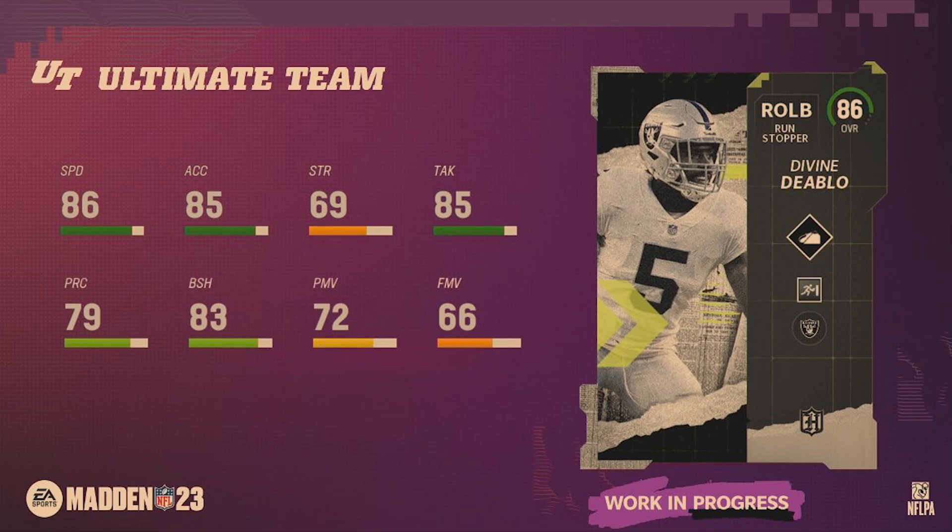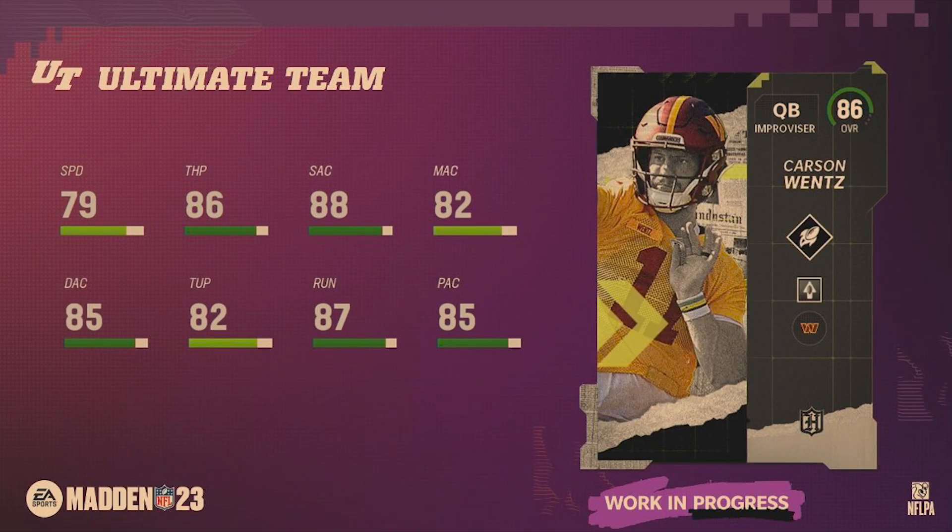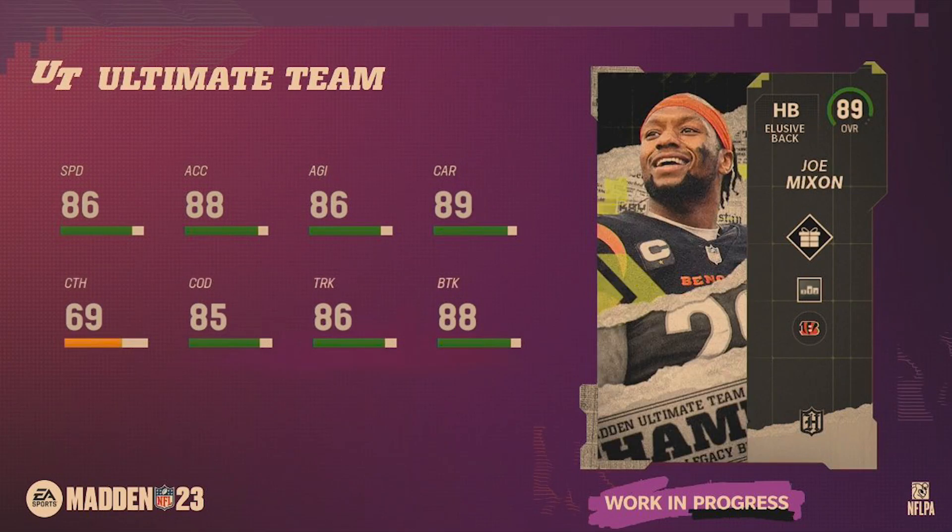Divine Diablo is an 86 overall run stopper, but unfortunately I don't love this card — he's more of a coverage linebacker with 86 speed. Linebackers don't jump, so I'd rather use a safety, even though safeties don't play the run as well this year. I still don't think Divine Diablo is going to be used over a safety like Cam Chancellor, for example.